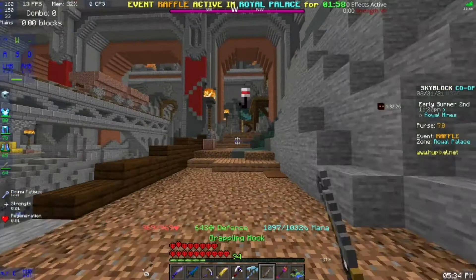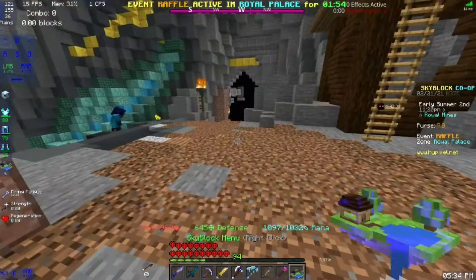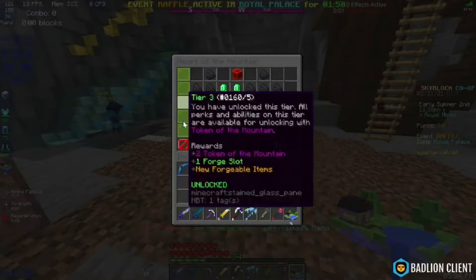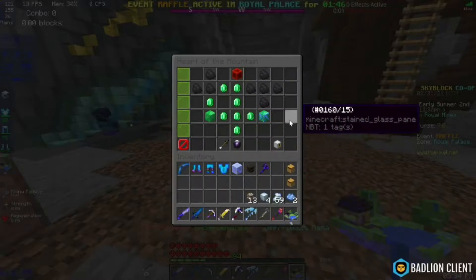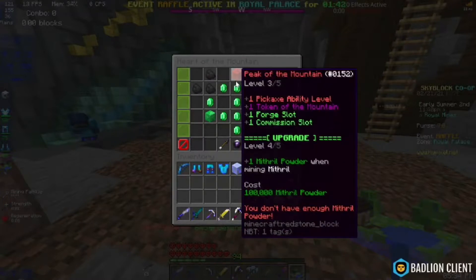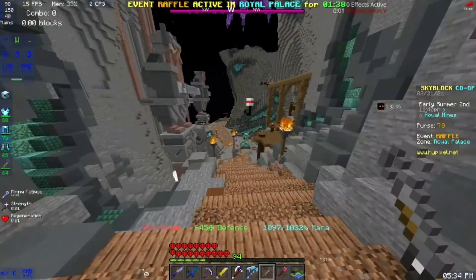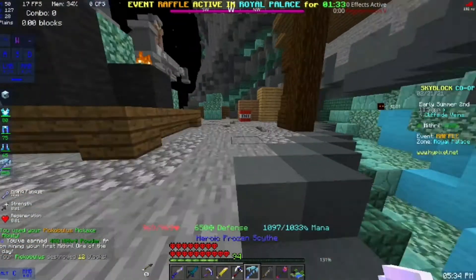That makes things a lot easier. I've unlocked two extra commission slots, which I believe are the only extra commission slots you can unlock. This is the heart of the mountain - this is what you need to get access to this place, and you sort of level it up. I've maxed it out. I just need to max out peak of the mountain, and there are multiple abilities, namely this one. I just threw a pickaxe. It's not that cool.